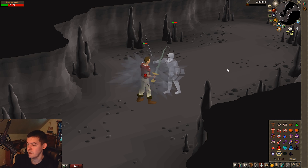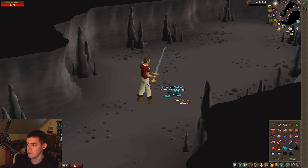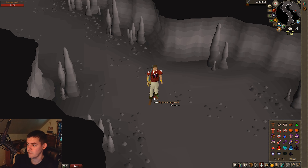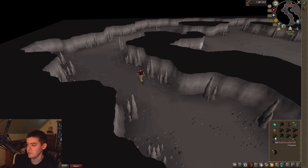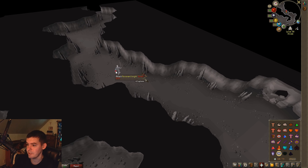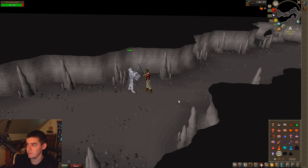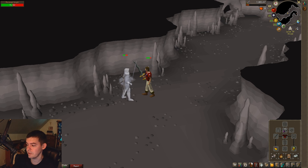Demons are weak to slash, and Revenant Dark Beasts are weak to slash too. Revenant Dragons are weak to crush, so the Bandos Godsword or the Dual Macuahuitl are the best against them. I did like seven knights in one run yesterday. The longer you take to sell stuff, the more your special attack recharges with the Light Bearer ring.